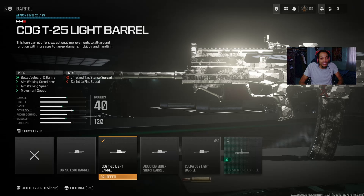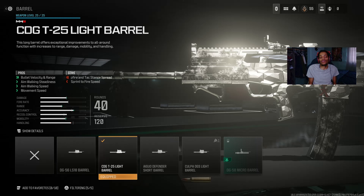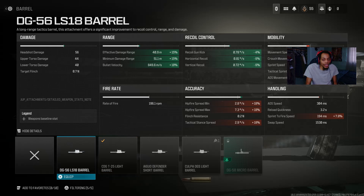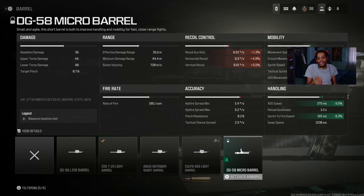For the barrel I got the CDG T25 Light Barrel — in my opinion it might as well be the best barrel. There are other good barrels too but this one on the pro has velocity, range, and walking speed — aiming walking speed and movement speed are very good. Look at that damage range, minimum damage range, bullet velocity, and mobility increase. It does decrease accuracy and handling but it gets the job done.